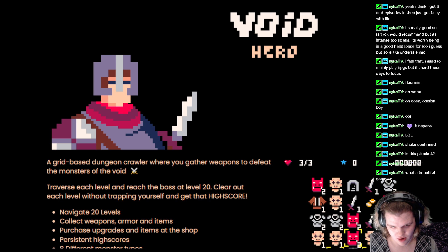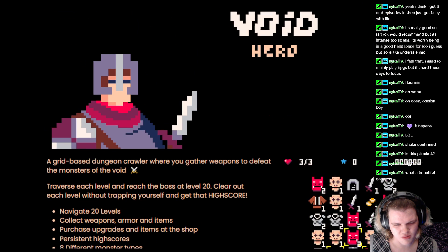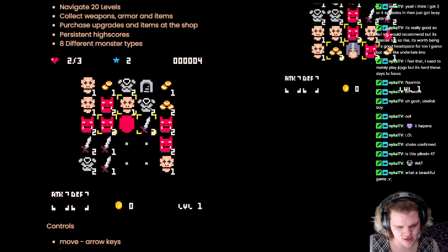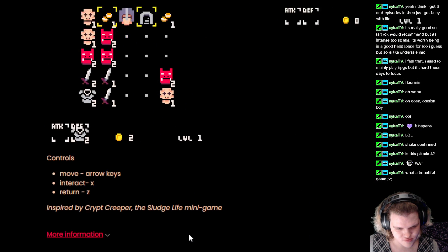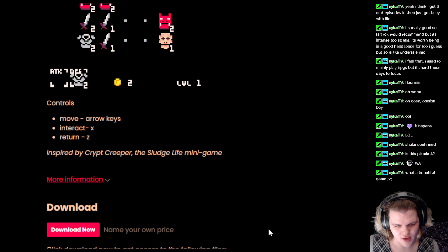This is Void Hero, a grid-based dungeon crawler where you gather weapons to feed the monsters of the void. Traverse each level and reach the boss at level 20. Clear out each level without trapping yourself and get that high score. Navigate 20 levels, collect weapons, armor, and items. Purchase upgrades and items at the shop. Persistent high scores. Eight different monster types. This seems like a fun little kind of arcade — almost like a match three, kind of. Not exactly. Arrow keys to move, X to interact, Z to return. Carved by Crypt Keeper — the Sludge Life mini-game. Not familiar.